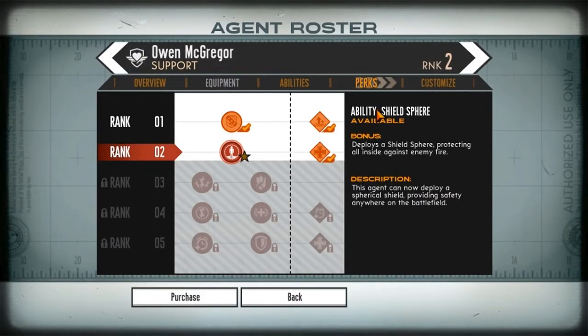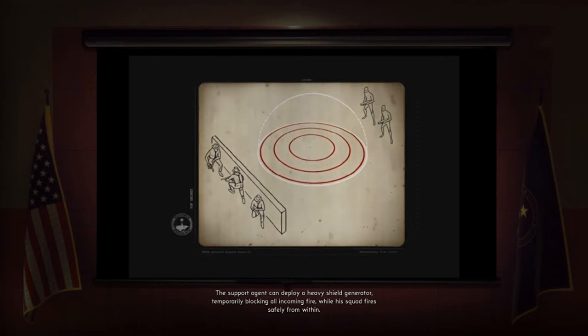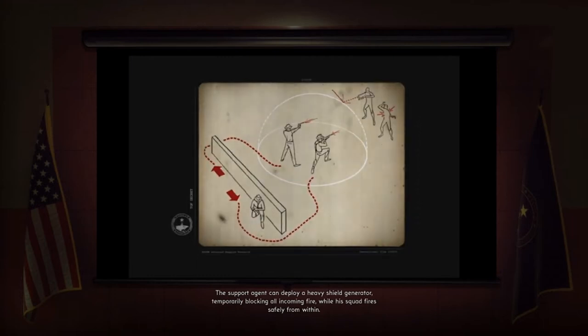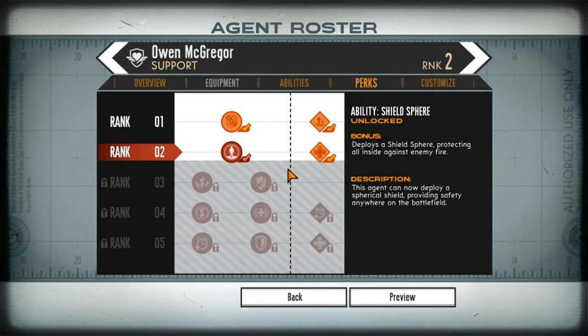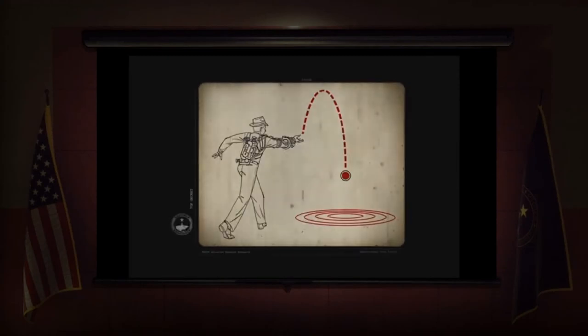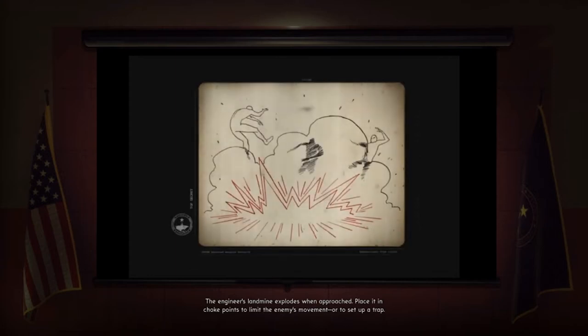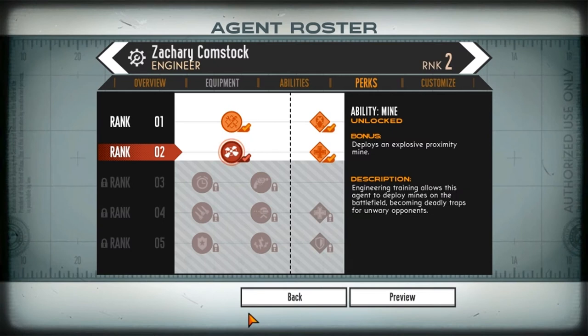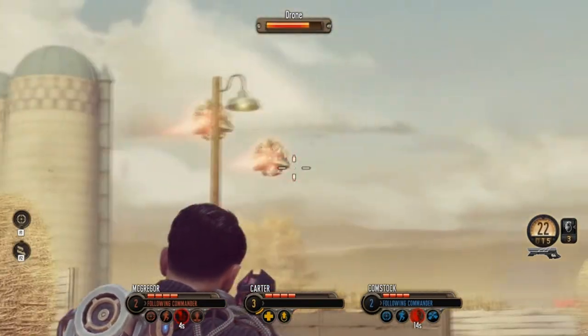Let's take a little pause and check out the support perks. Shield sphere — nice. It's basically like a bubble sphere from Halo 4. The support agent can deploy a heavy shield generator, temporarily blocking all incoming fire while his squad fires safely from within. Pretty good. And Comstock is an engineer — you can basically give him a mine. When you have a mine set in a location, enemies will try not to go there, but if you force them inside, they'll probably set it off. You can also set it off by shooting.